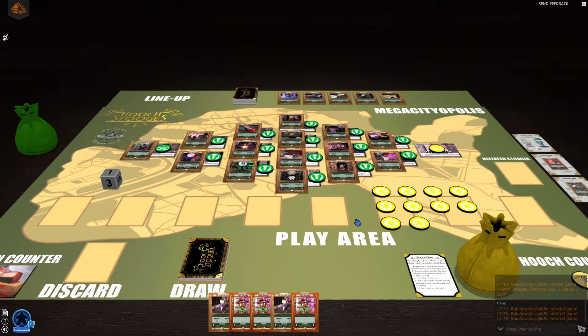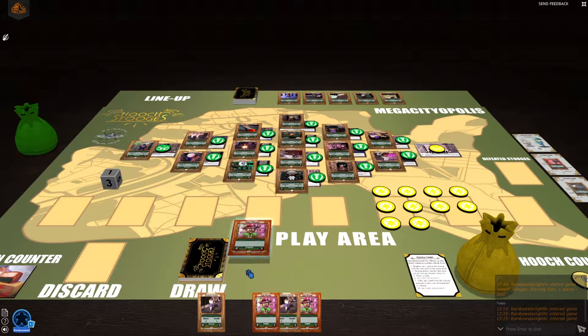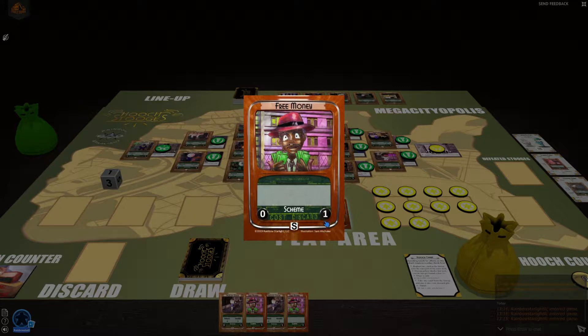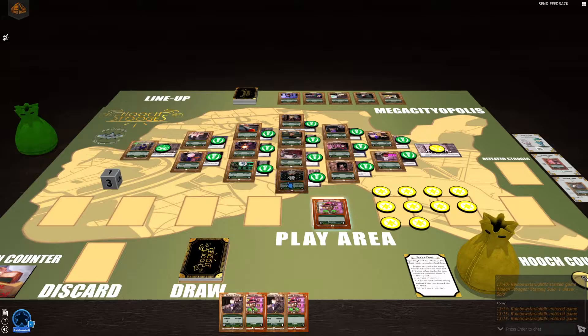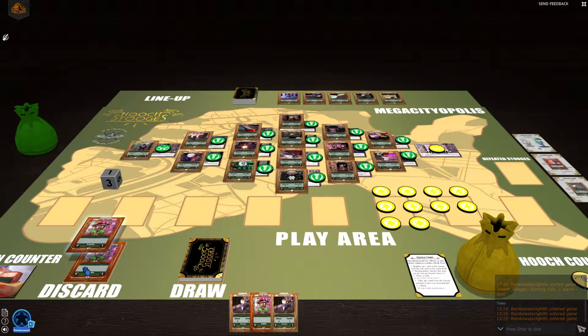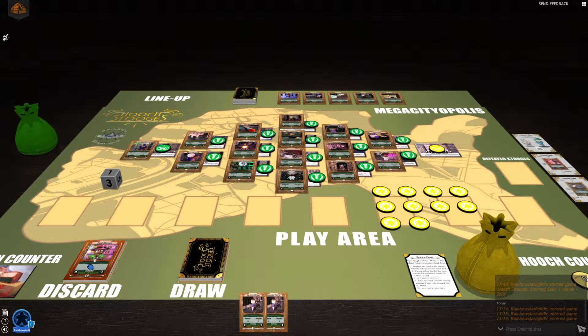After you gain your hooch during the control step, the next thing to do is play the cards from your hand. These free money cards have a discard value here, so you can discard this card for one hooch. You put them right in the discard pile. I played three of those, so that'll give me three more hooch. I gained one for the area and then three more, so I have four altogether.